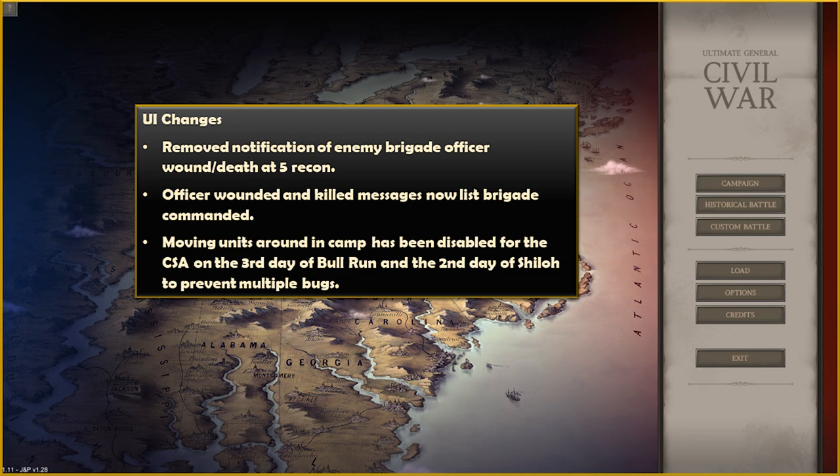The notification for enemy brigade officers when wounded or killed has been removed at 5 Recon. Officer wounded and killed messages now list the brigade commanded. Moving units around in camp has been disabled for the CSA on the third day of Bull Run and the second day of Shiloh to prevent multiple bugs.